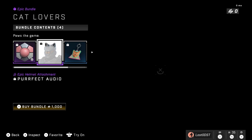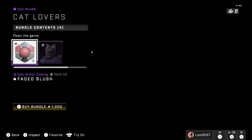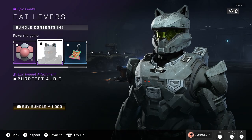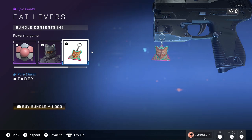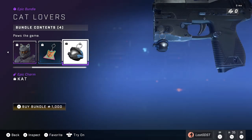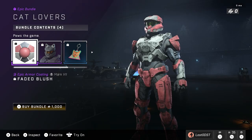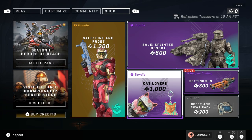Moving on, we got Cat Lovers — I do not want this to return because now everyone's gonna have cat ears again. We got the pink little coating which actually looks kind of cool, the famous cat ears, a rare charm called Tabby which is cat-themed, and then Cat from Halo Reach as a weapon charm — which is pretty funny. These are both weapon charms and this costs 1000 credits.